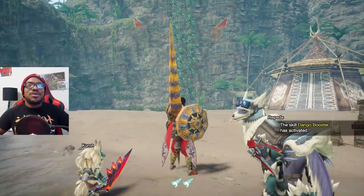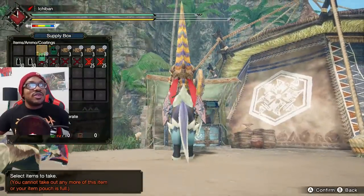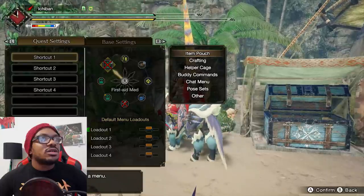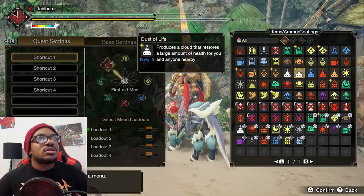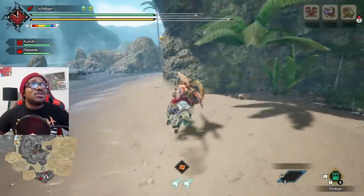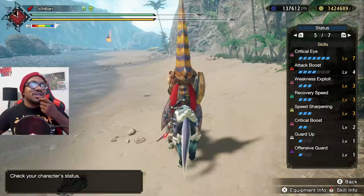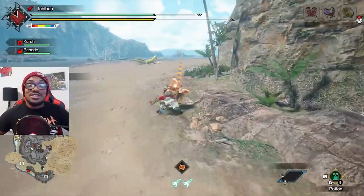For the Royal Ludroth, I figured I'd bring out quite possibly one of my up-and-coming next favorite weapons. I need to do something with my radio dial, give me a minute. I figured I'd use the Lance, which I'm liking a lot. I just kind of threw this build together real quick — I don't even have crit boost all the way. I don't remember what build I had the last time because I forgot to save it.